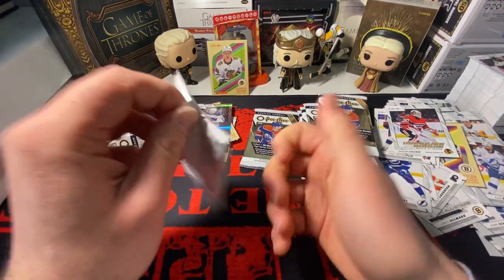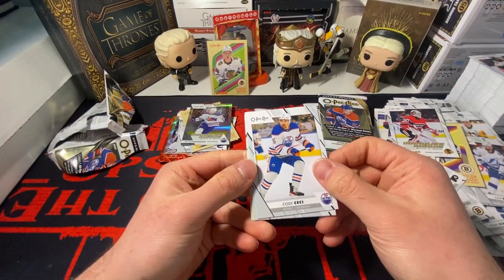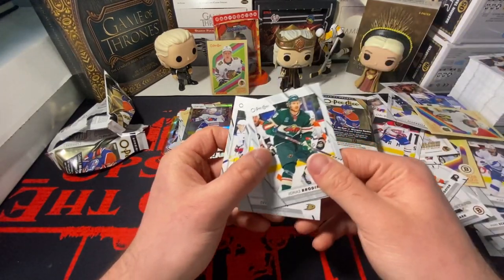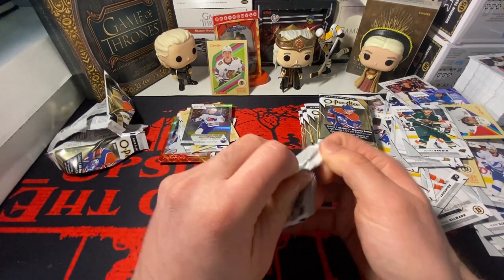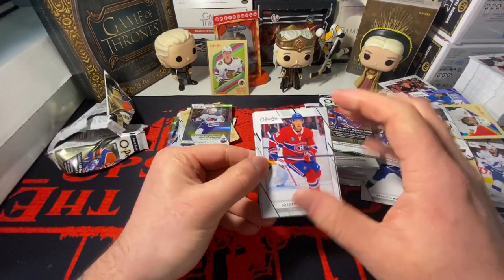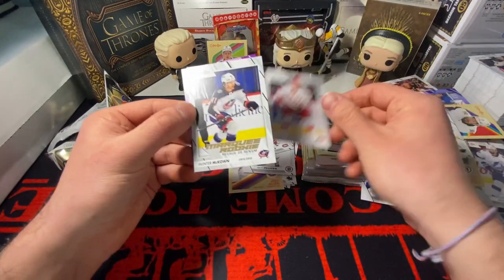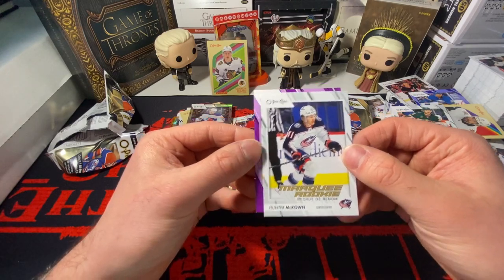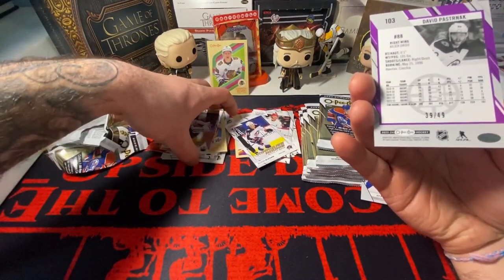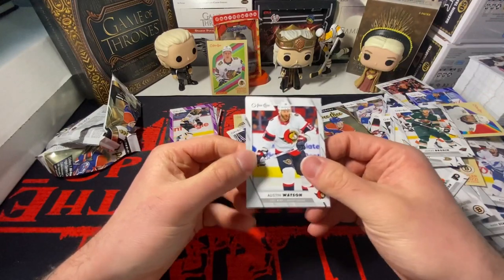You can get three numbered cards in this product - that's where the value adds up. But you're not gonna get that with Series 2; you'll drop 300 bucks and get nothing if you don't pull Bedard. Final pack in the middle stack - we got a purple! It's not a rookie though. Connor McDavid, 88, Patrick Kane, and David Poschnak - 39 out of 49. So we got four numbered cards in this box - not bad. Still one whole stack left.